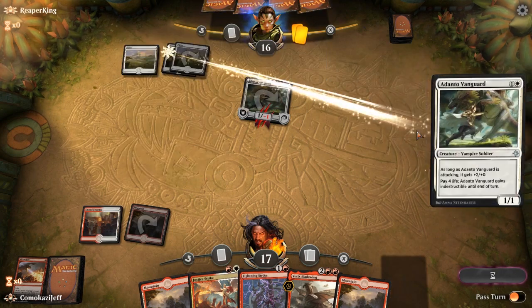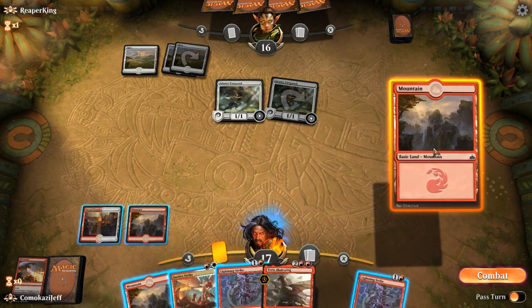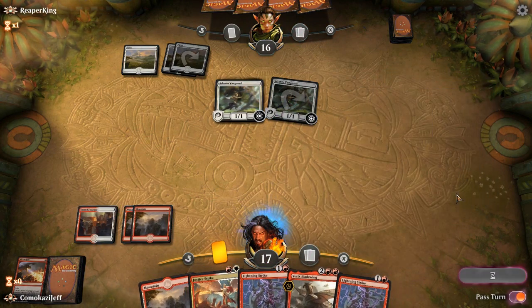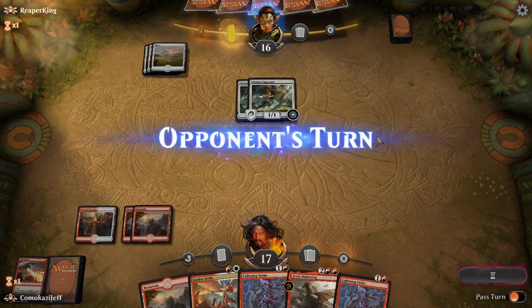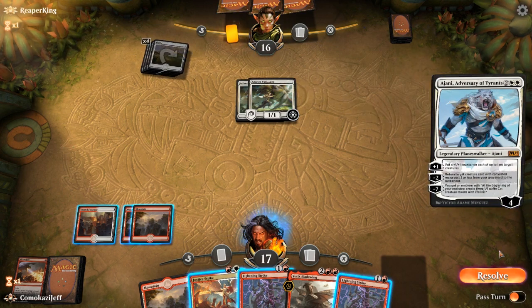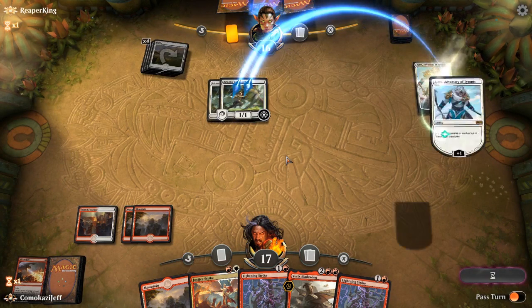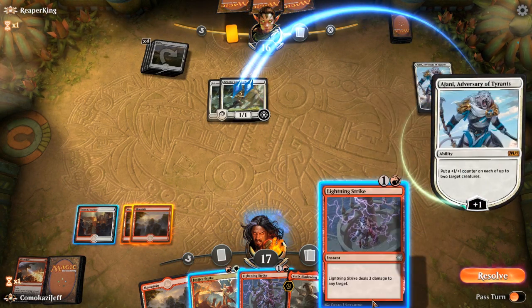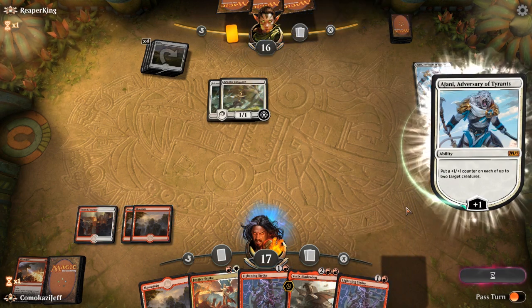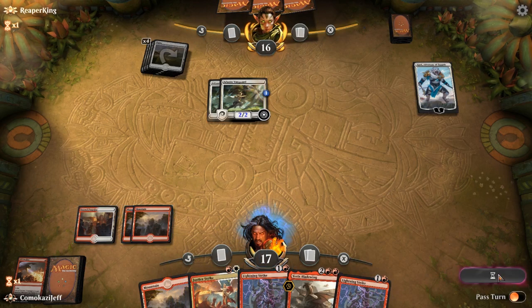I wanted to go before combat just in case we could get him with it there. Lightning Strike. We're going to pass the turn — could be taking quite a bit of damage, but hopefully putting enough pressure on them. A Goblin Chain Whirler would be perfect here. We'll let this resolve. These guys are going to be doing quite a bit of damage now. Put counters there. I want to save the Justice Strike for a possible Lyra here.